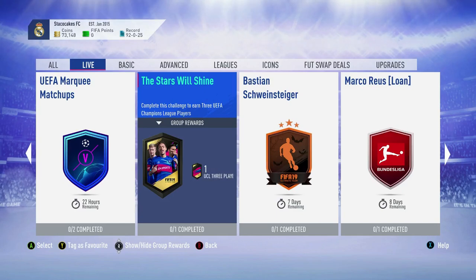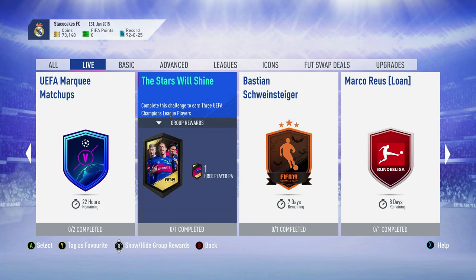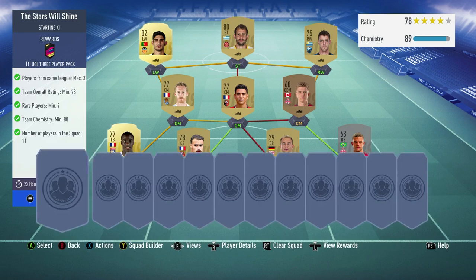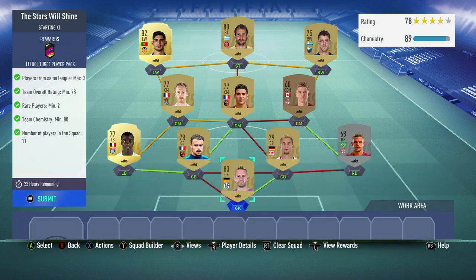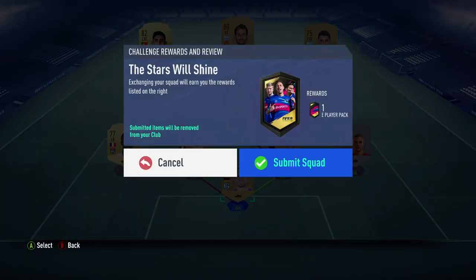What's up everyone, it's Stack O'Cakes. I'm back with another FIFA 19 video. We've got a new SBC today. It's 24 hours, it's out 4. You get a 3-player UCL pack, and those players are auctionable. This is a video showing you me getting it done. I have a solution video that I posted, and this is the exact same squad that I used. Let's submit it and let's see what we get in our UCL 3 pack.